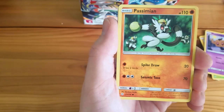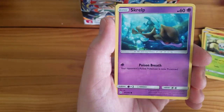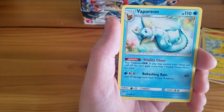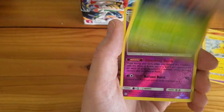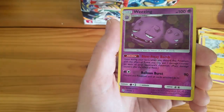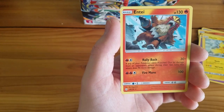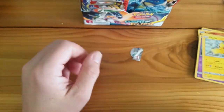Second pack: Passimian, Jangmo-o, Ralts, Skrelp, Pikachu — Pikachu's in like every single set — Vaporeon, Absol, Lileep, Weezing, Reverse Holo Rare, and an Entei Rare. So we got a Reverse Holographic Rare.